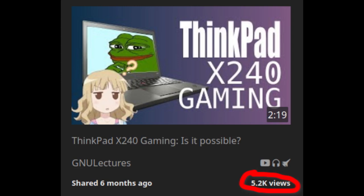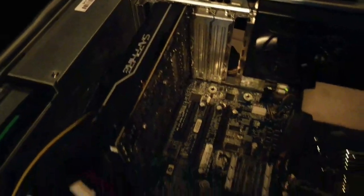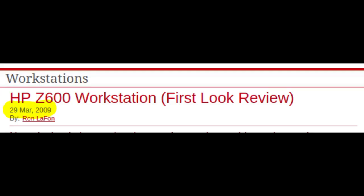It seems you guys like it when I try to game on ancient hardware, so today we're back with a banger. This is a HP Z600 workstation from 2009, and being advertised as a workstation, it's a bit of an unusual computer.